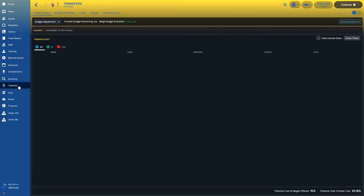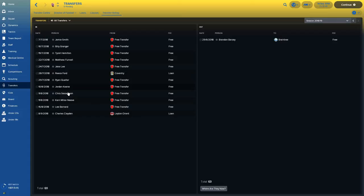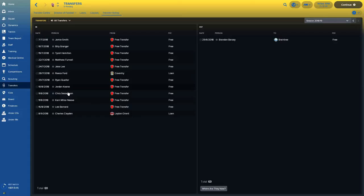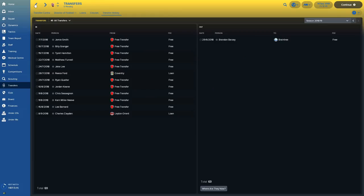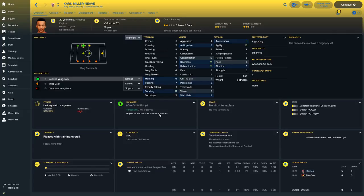The squad is beginning to grow. Let's look at some transfers. Chris Sessegnon has come in as cover at wing back. He's only 2-star ability and potential, his physicals are good, he can cross the ball, stamina's 10, passing's only 5, but his teamwork and flair is quite important. He's been playing and he's got a 6.99 rating from 7 appearances and 2 assists. Khan Milaneve has come in for exactly the same reason — cover on the left hand side. He's made 4 appearances, 3 as a substitute, 1 assist, 6.88 rating.